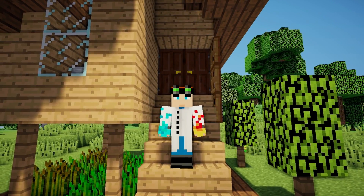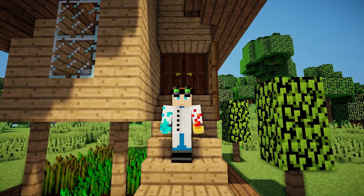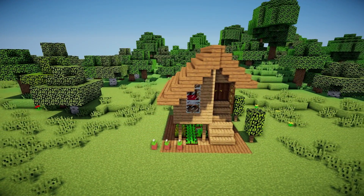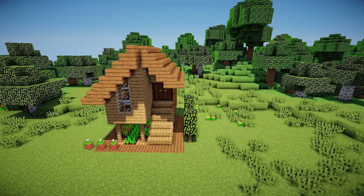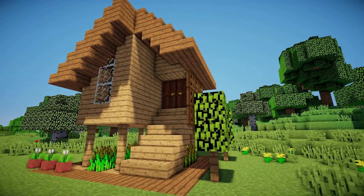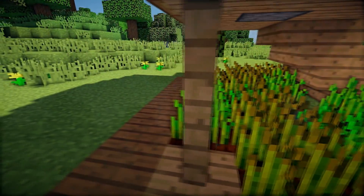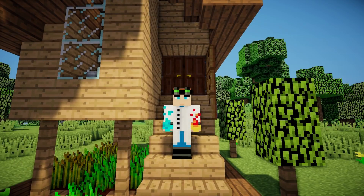Hey, how's it going guys? It is WayDude and welcome back to a brand new starter house tutorial designed by my builder friend LMFool98. The house is fairly compact, easy to build and you don't need too many resources. The main materials are oak and spruce wood. If you don't want to spend time collecting two types of wood, go ahead and use only one sort of wood for the whole build. We also have a secret base included, you will see it when we are building the house.